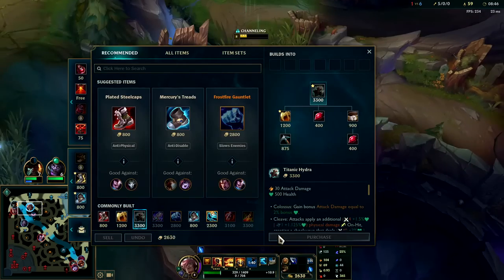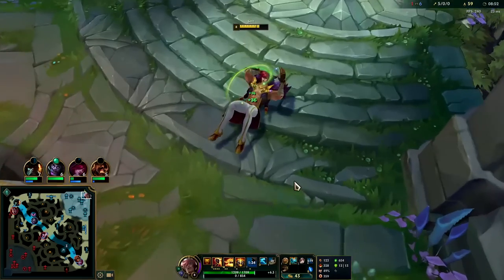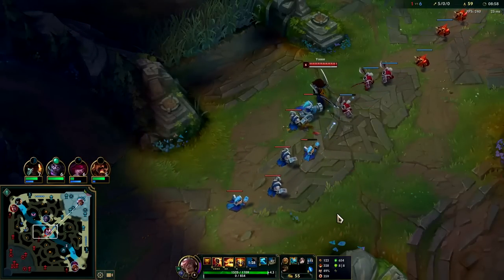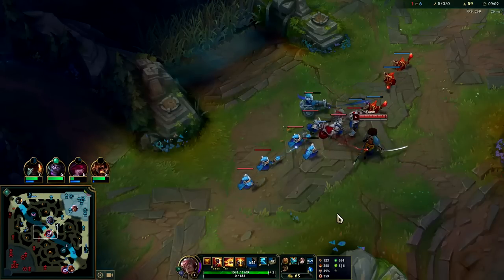Tier two boots, blast cone — all right, we can get Stride Break. We'll build into Plated here. We don't have any tenacity and they do have a Fiddlestick, so we might actually have to go for Merc Treads. If you're going to be building something like Merc Treads against a physical damage mid laner, you want to delay it for as long as possible so you still have good value in lane.